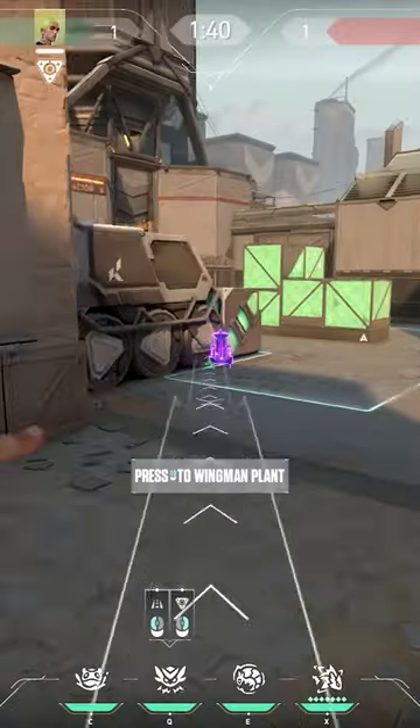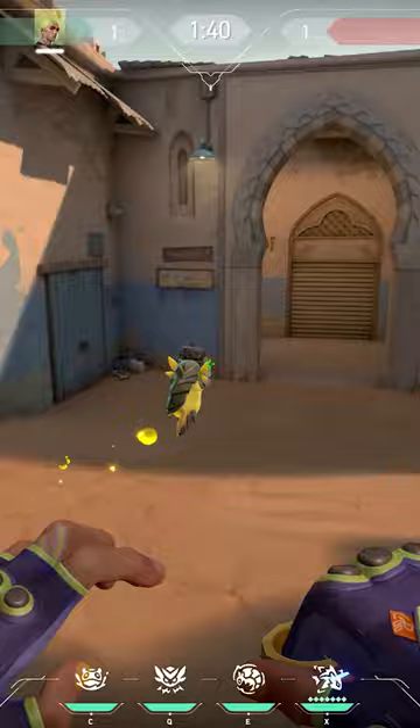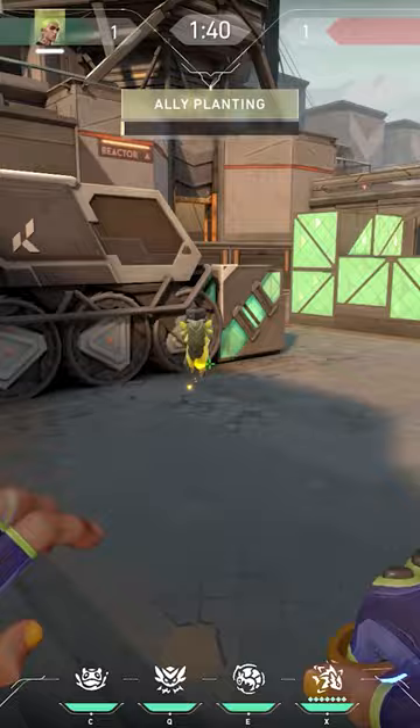Use this Gecko mechanic. On Bind, if you jump through the teleporter while planting the spike with your Wingman, your Wingman will teleport with you and walk all the way around to the side. Cool mechanic, but seems a bit useless, right? Well, here's how to use it.